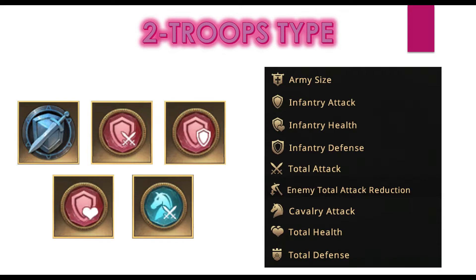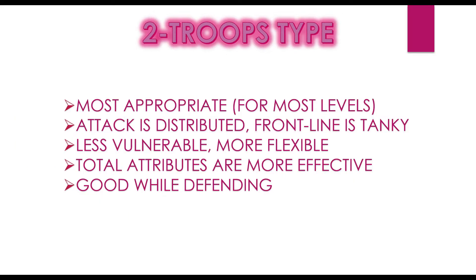Infantry health in refinement is variable. If you have infantry health badges from iron bank deals, you don't need health in refinement, freeing up slots for more useful attributes. If you don't have health badges, you can add some infantry health in refinement and sacrifice cavalry attack, total attack, or attack reduction depending on your approach. As an option, total health and total defense would benefit both infantry and cavalry.